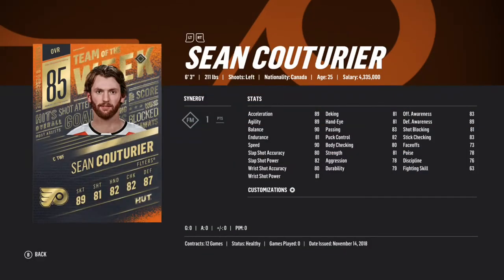Shane Couturier — he's got Face-Off Master, 85 overall, 90 speed. He's got 80 slap shot accuracy, 82 slap shot power, 81 wrist shot power. I wouldn't really recommend this card overall — the only good part is going to be the stick checking and the defensive stats. He's got 89 defensive awareness. His face-offs show 73 which I don't agree with, it should be higher, but it's a good defensive card to have on your team.